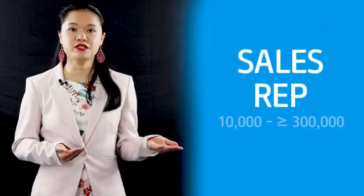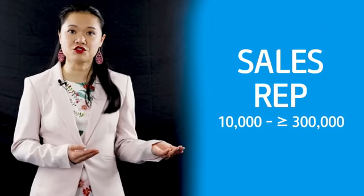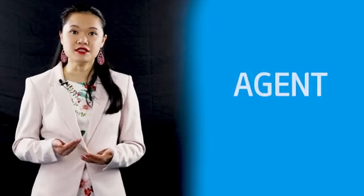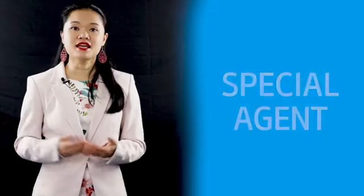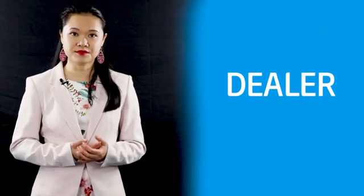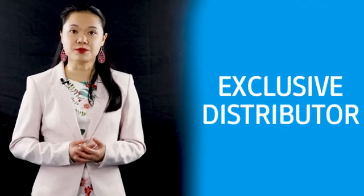Before you can access commissions and bonuses, you must become an Atomy distributor. These are classified into five different types of dealership according to the purchased volume and commission level received from the company. These classifications are: Sales Rep, which is between 10,000 to less than 300,000 PV; Agent; Special Agent; Dealer; and Exclusive Distributor.